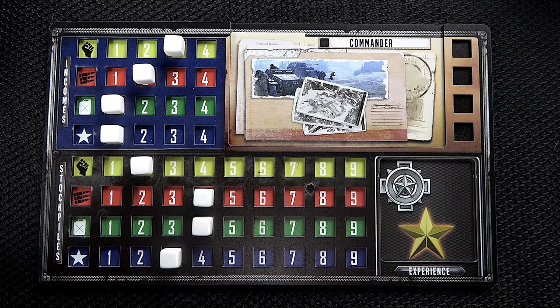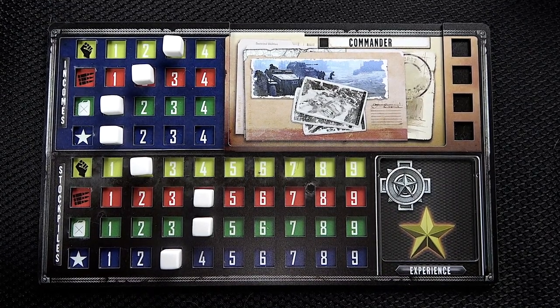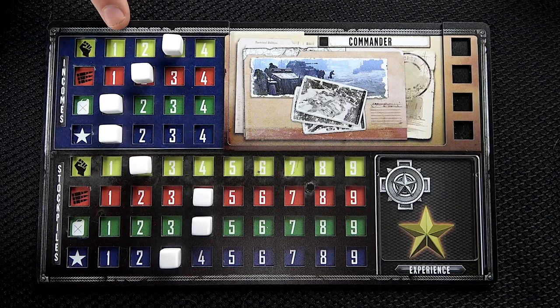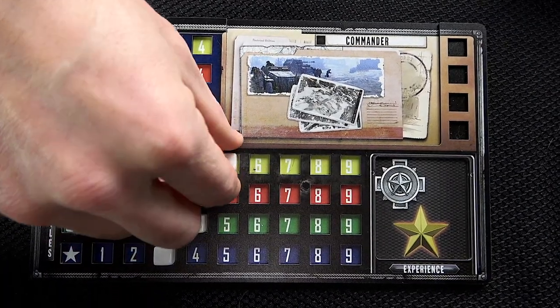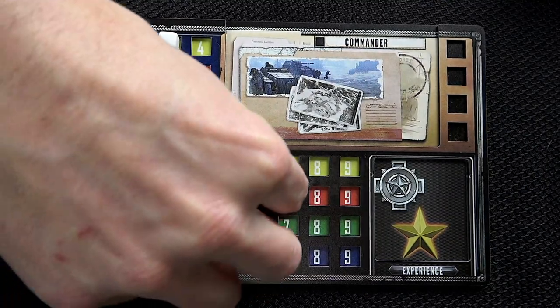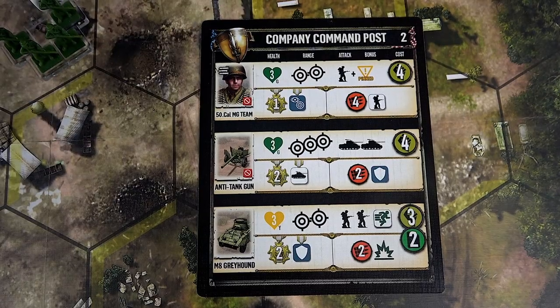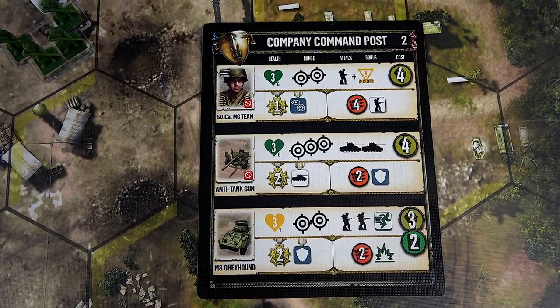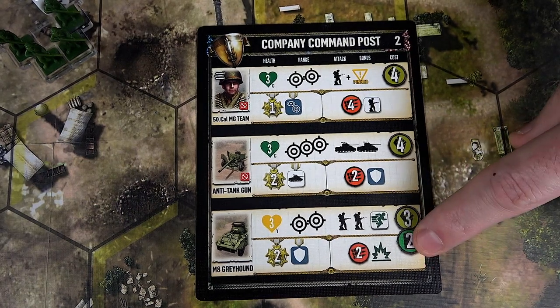After both teams have adjusted their incomes, each player increases their individual stockpiles by the corresponding income. In this example, this player would receive three more manpower, two more munitions, one more fuel, and one victory point. Each unit's purchase cost is located on their building board. For example, this US Greyhound costs three manpower and two fuel.